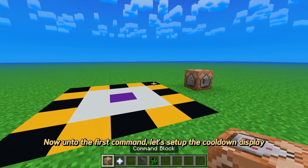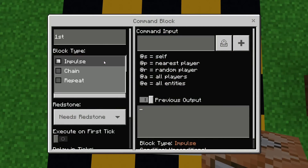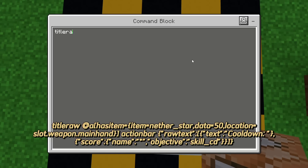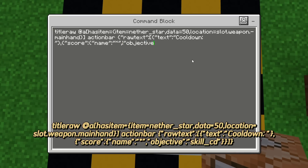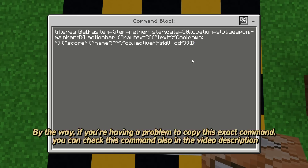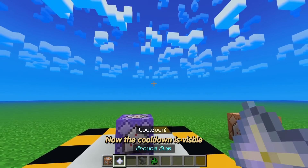Now onto the first command, let's set up the cooldown display. This will display the cooldown on our screen whenever we are holding the nether star with data value of 50. By the way, if you're having a problem copying this exact command, you can also check this command in the video description. Now the cooldown is visible.